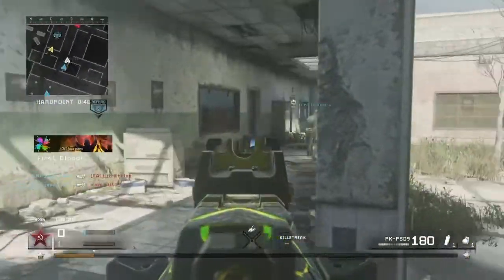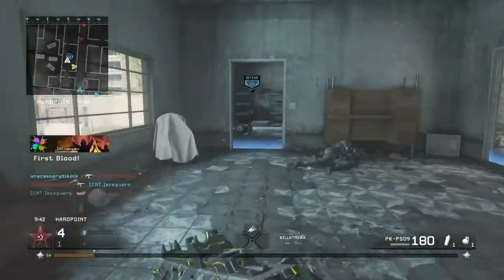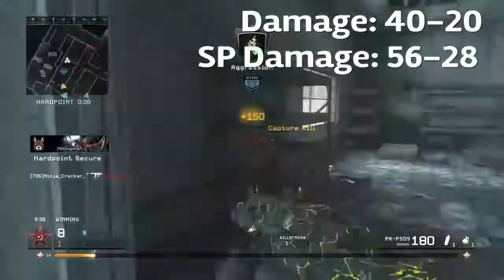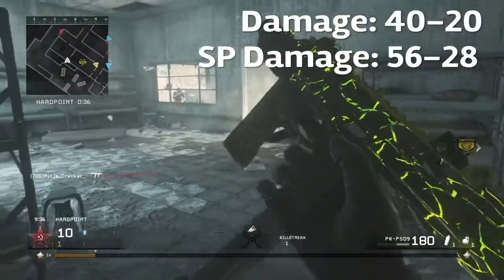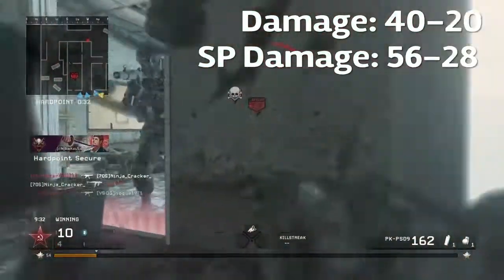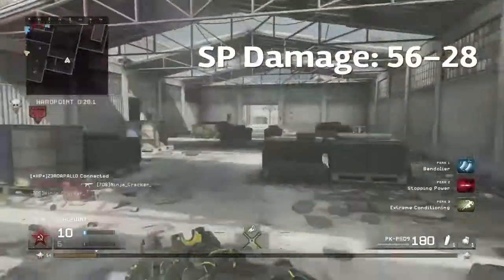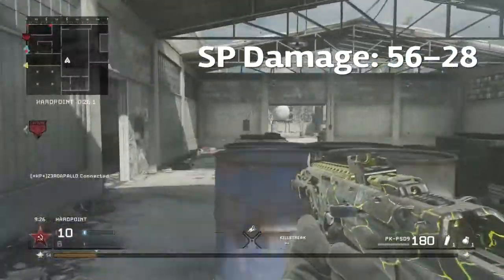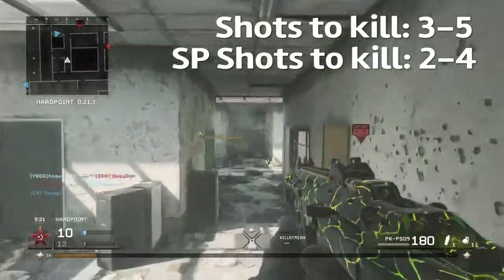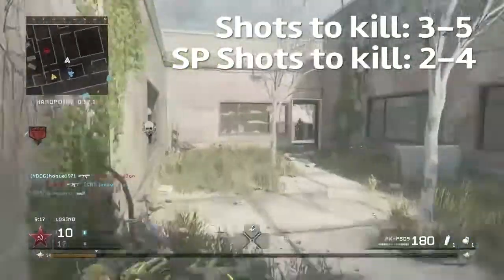First let's talk about the damage. It does the same damage as the AK-74U and MP5. Of course the ranges are different, but that same damage is 40 at close range and 20 dropping off at a distance. It does drop off rather sharply. The stopping power damage will bump that up to 56, dropping off to 28. That translates to a 3-5 shot kill without stopping power, and a 2-4 shot kill with stopping power.